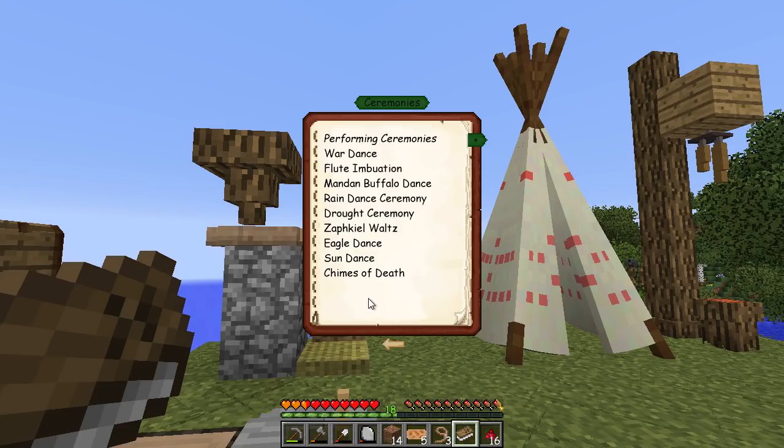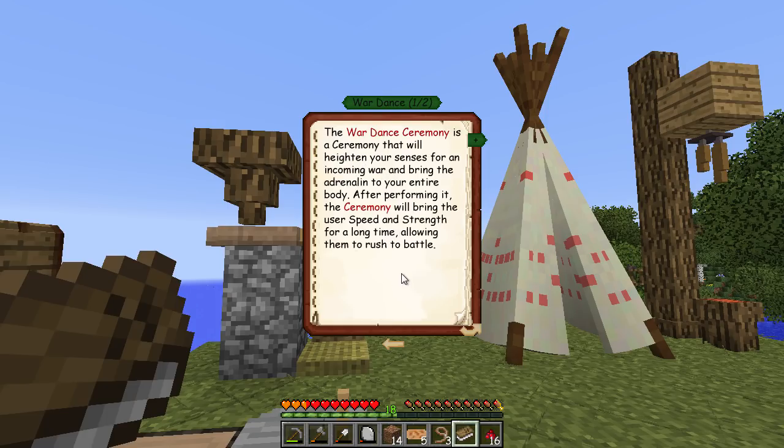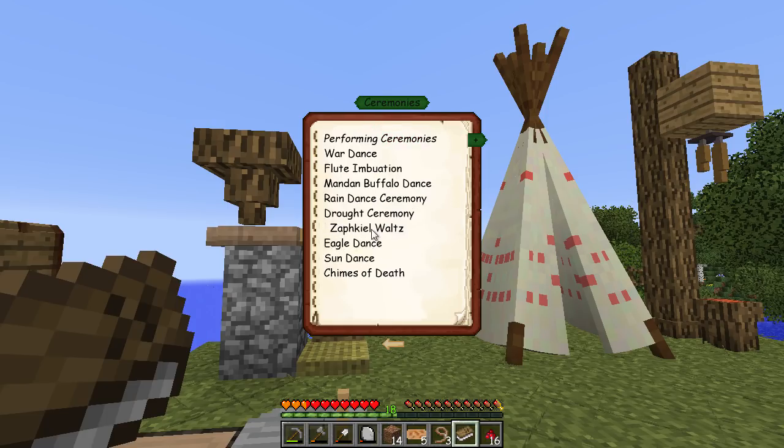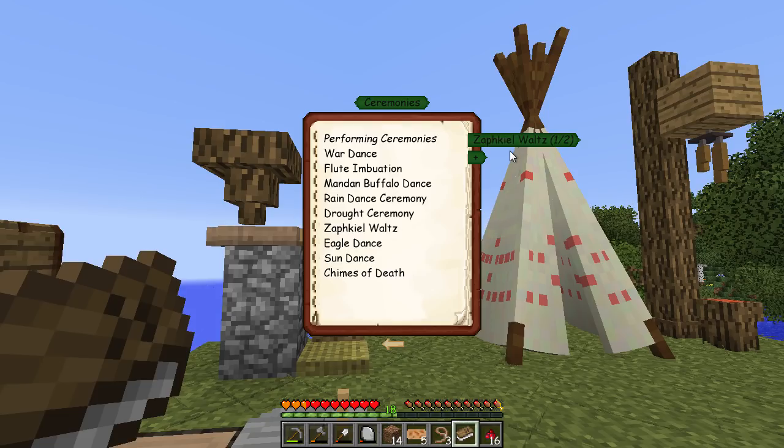Looking through the totempedia - the Zaf Keel Waltz is a strong growth ceremony. For a short while nearby plants will grow at a much faster rate than usual and chickens will grow out of their eggs quickly. Additionally, the Zaf Keel Waltz will transform mundane saplings into red cedar saplings. That's the one we need - let's do that.